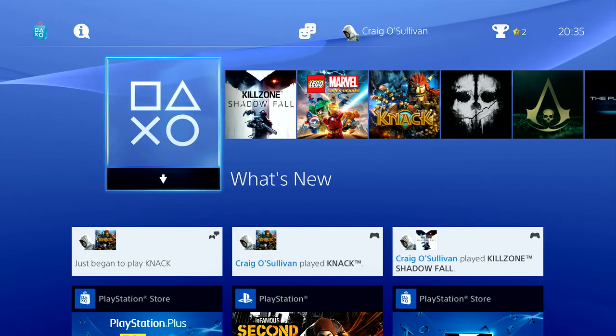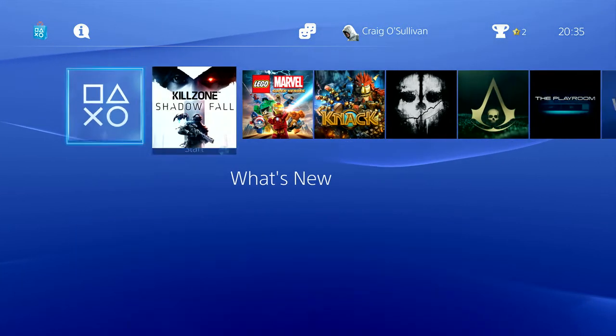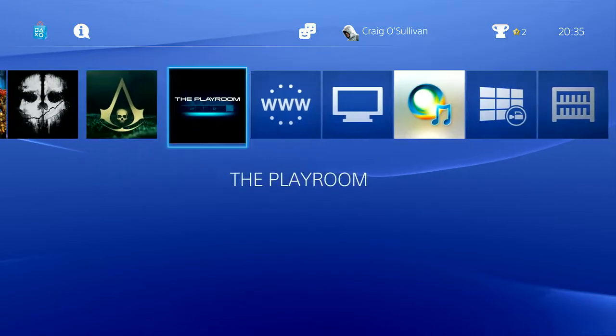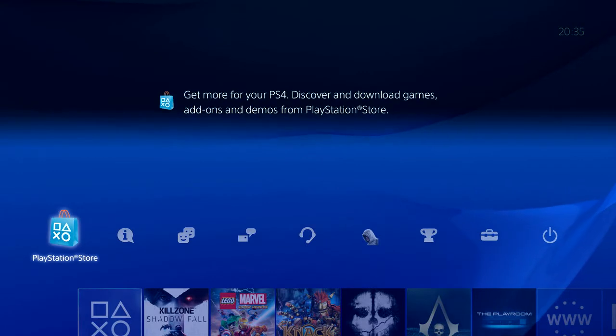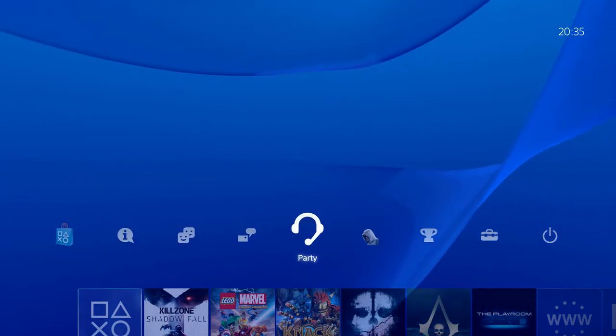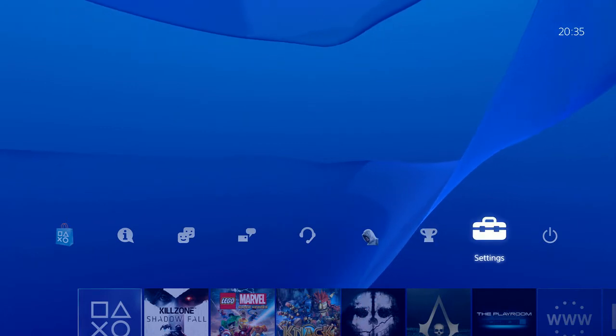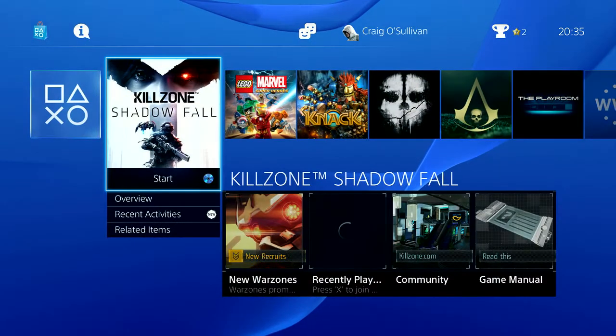The entire OS is an evolution of the PlayStation 3's operating system and features a similar XMB-style menu where you scroll left and right. But this is a two-tier system — up top you have static items that never change: PlayStation Store, notifications, friends, messages, party, profile, trophy, settings, and power.